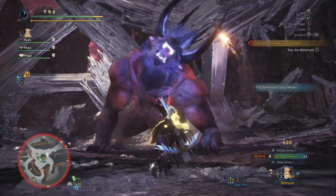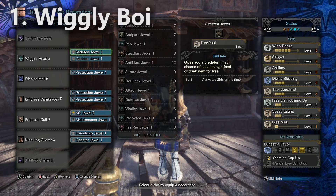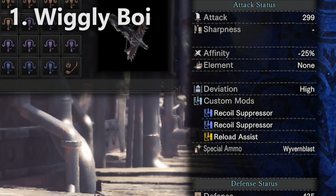Starting with build number one, you'll notice I have the Wiggler Head Alpha and Empress Vambraces Beta. Between those two pieces of armor you're going to get Wide Range up to four, and then one Friendship decoration will bring Wide Range all the way up to five. This is going to be a sticky ammo build with the Devil's Madness, using sticky ammo level two. You'll want to bring the correct bowgun mods and the correct radial menu setup for crafting new sticky ammo.